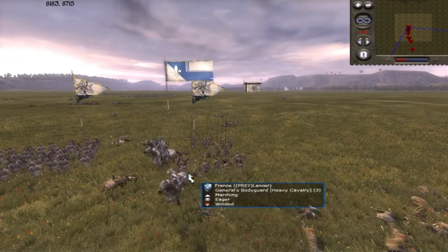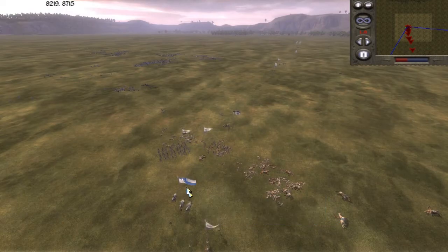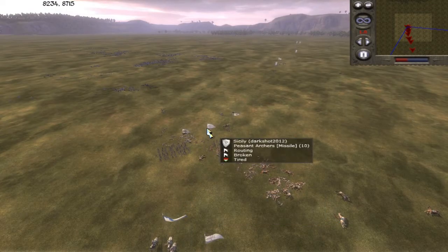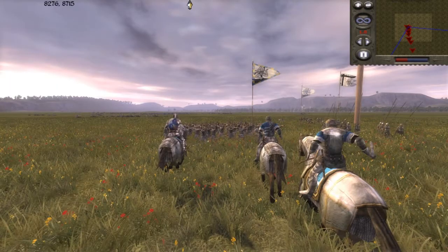So now I'm down to three men against his still quite a few men. But I managed to route another unit of his — a peasant archers unit. So now he's down to one large unit of peasant archers and a few pike militia. But I'm down to three men, so it's really close.